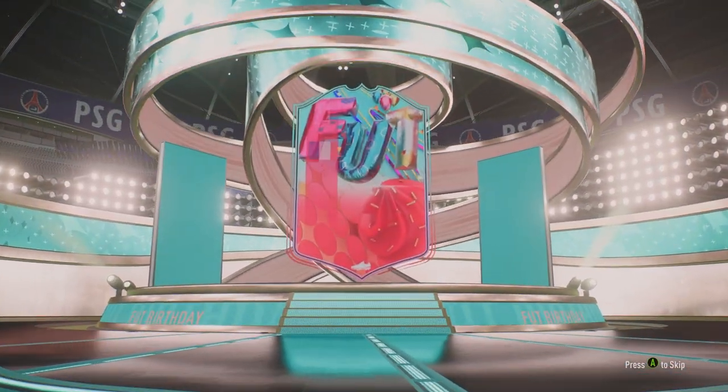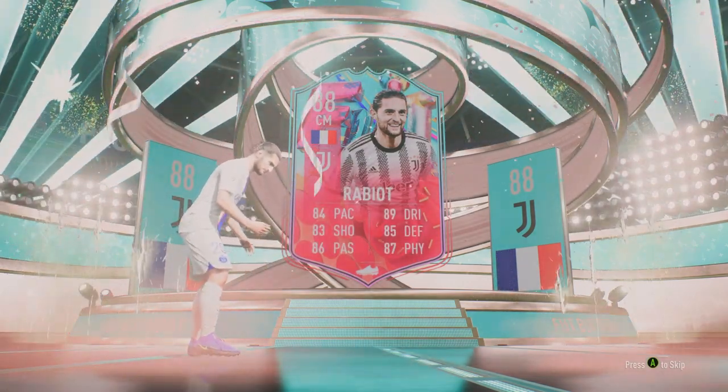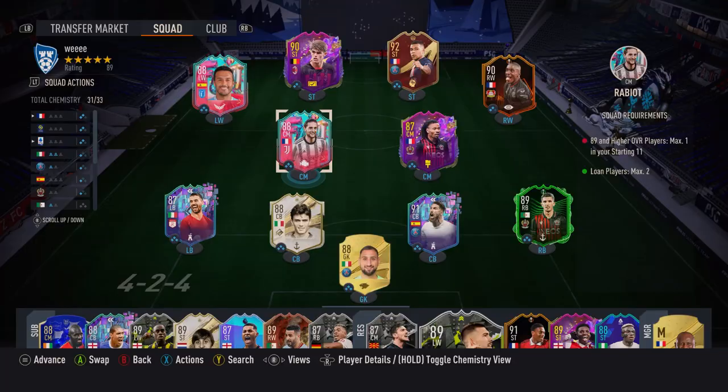Welcome to Baller or Bus, where we test FIFA cards so you don't have to. Today we've got the Juventus center mid Rabiot, birthday edition. He looks like a beast — he's got Hulk gang stats. This is a squad.